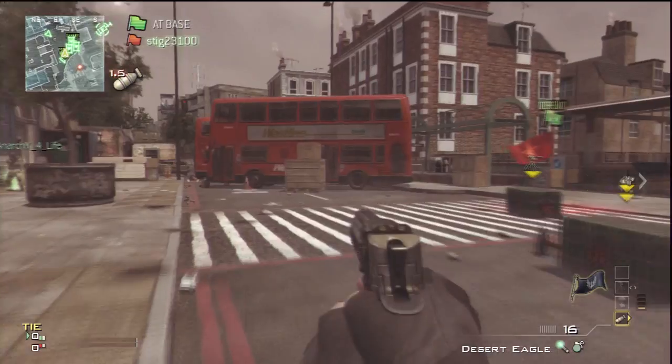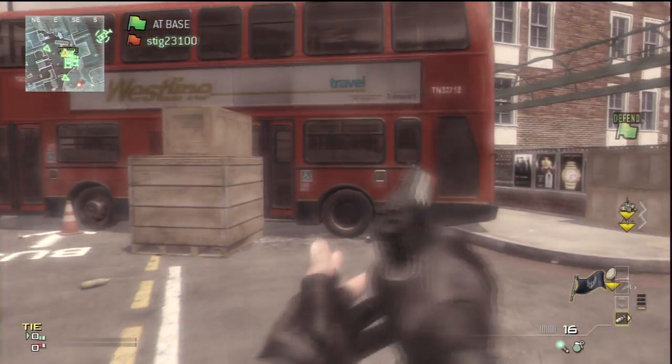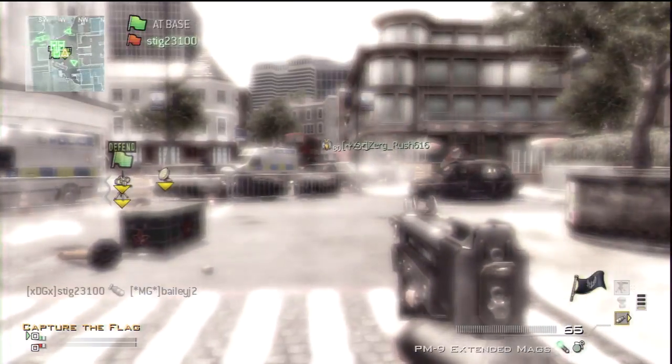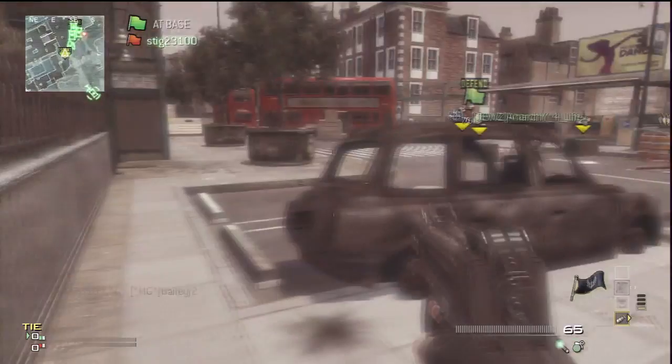It's a pretty cool glitch. Not quite sure who found it, but it's really useful if you're trying to do knife lunges, because then you don't have to earn a 50 killstreak — you can just use this. If you enjoyed this glitch, please comment, rate, and subscribe for more glitches. Have a nice day, goodbye!